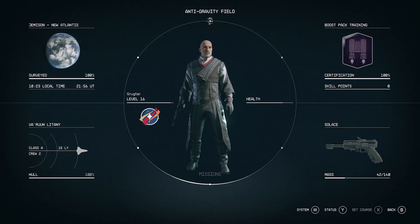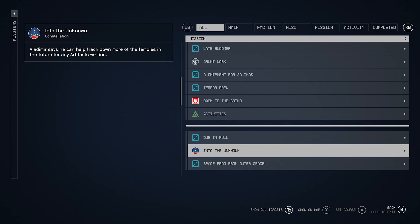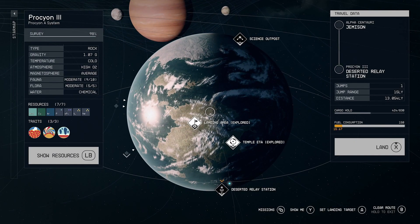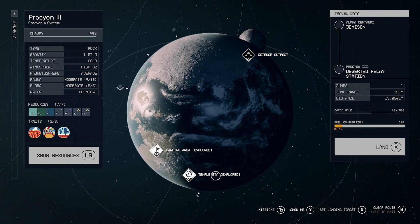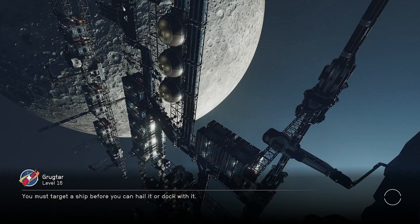What's next on our mission list? Let's get some of these old ones out of the way. Terror Brew — Hunt the Predator. That's right, there's a guy down here — remember, he wanted us to find that predator that had eaten the coffee beans, that was passing them through its digestive tract to make the most delicious coffee. Let's get on with that.